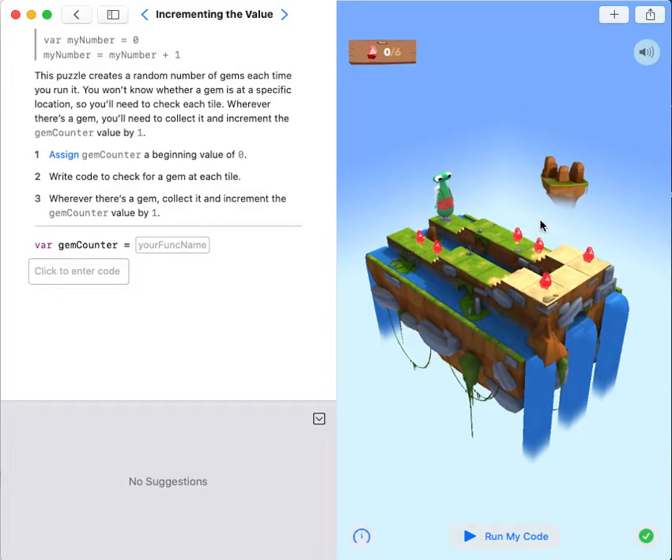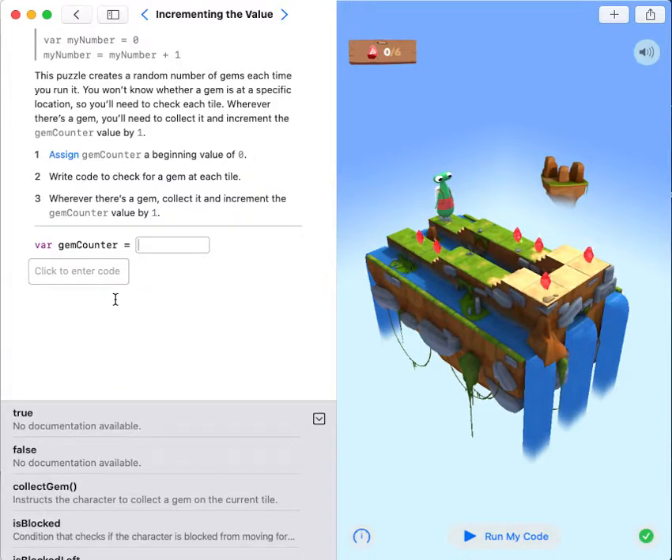Today our goal is to collect all the gems. They gave us a variable called gemCounter, and the starting value will always be zero.